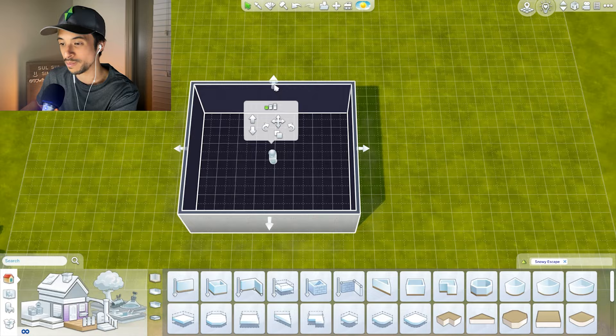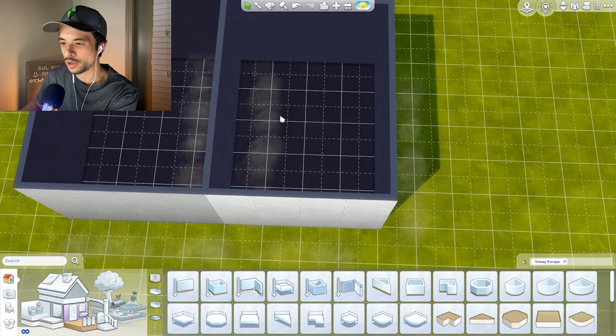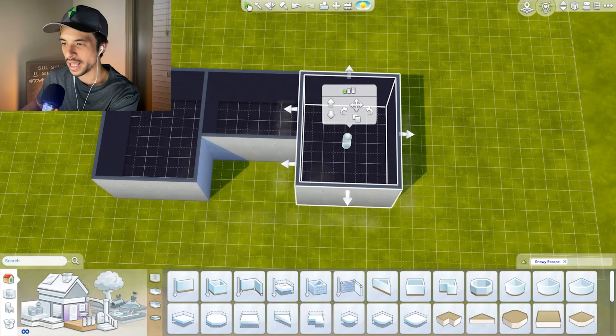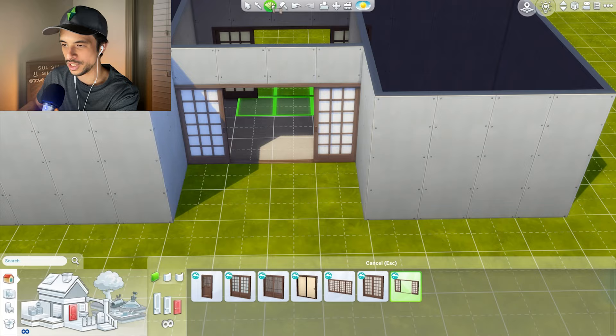I do have some references pulled up. I can't really guarantee how authentic this is going to be, but I just want to take inspiration. I'll create something like this with a nice entryway. I'm thinking the front can be a little bit symmetrical, and there can kind of be an east and west wing. I do have my filter already on, so I think this will make it easier.